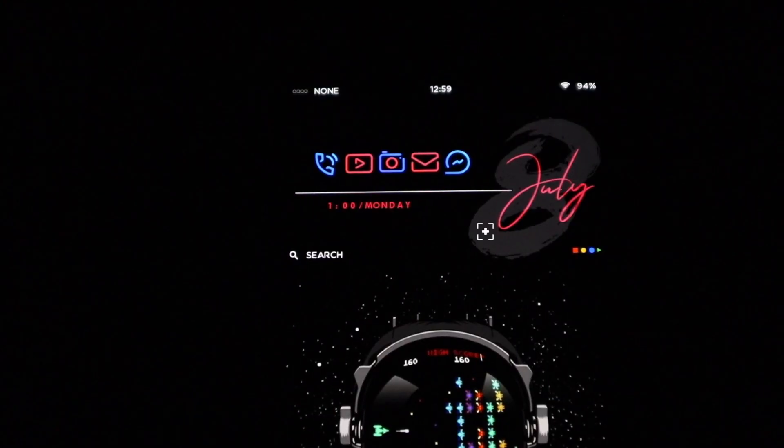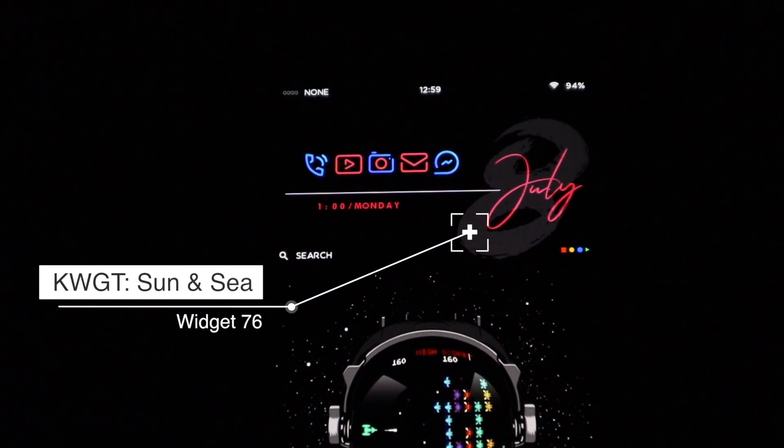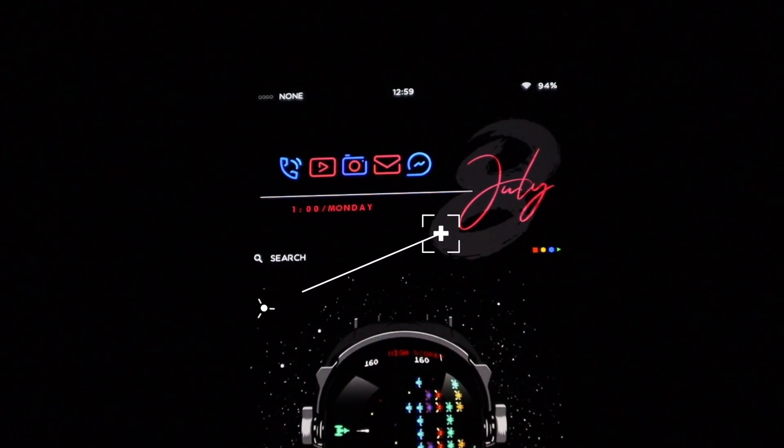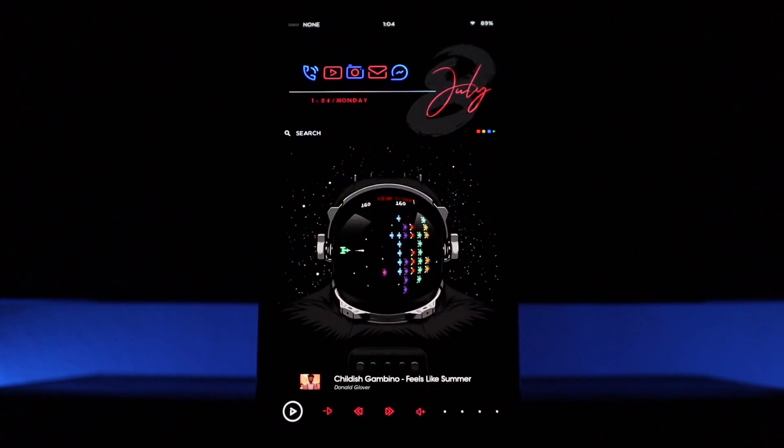To the right of the icon pack I have a widget. This widget came from a widget pack called Sun and Sea — this is widget number 76. You will need the KWGT widget pack to get this up and running. Underneath all that you have your wallpaper again. All the links will be down below in the description if you guys are interested and want to set this up for yourself.